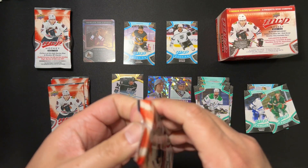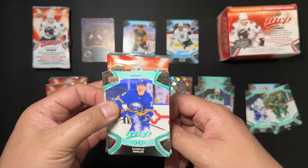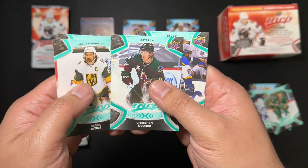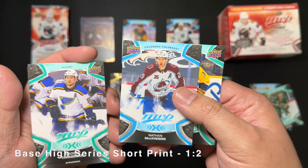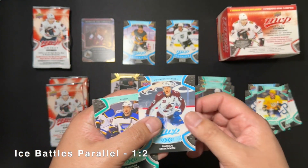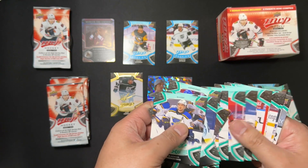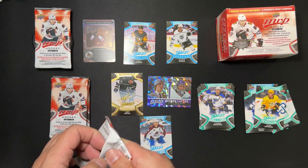This is why the MVP set is brilliant — it is honestly a fun open and it is cheap. Darlene, Mark Stone, Dvorak, Tarasenko, some kind of alternate color of McKinnon, and Ice Battles Arvidsson. I really don't know what these variants are. Other than the two rookies.